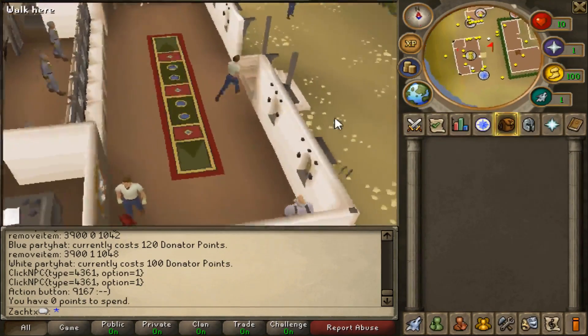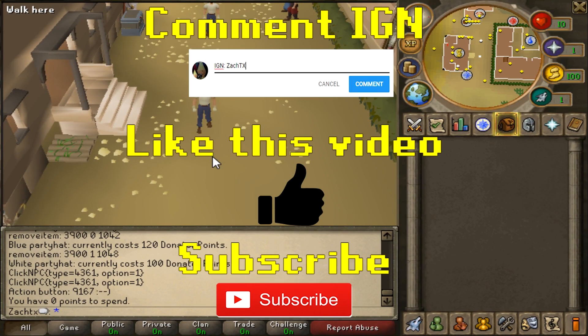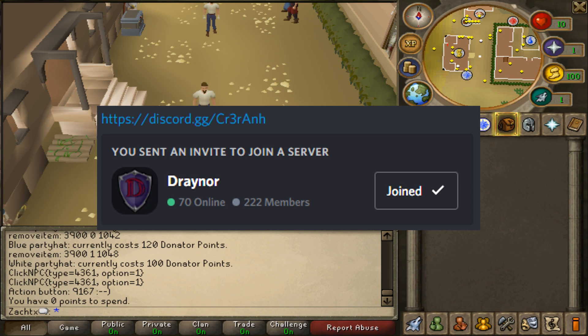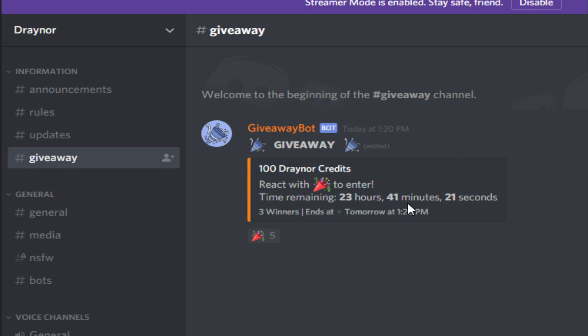But if you guys would like a chance to win, there's going to be 3 winners — 100 donator points to each winner and a free donator rank. All you need to do is comment your in-game name in the comments below, like this video, be subscribed to my channel, and also you must join the Discord using the link in the description. Once you join the Discord and go into the giveaway channel, they're doing the same exact giveaway for everybody — just click the react button and you are entered.